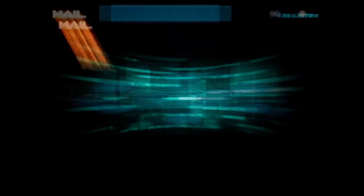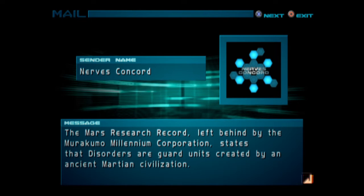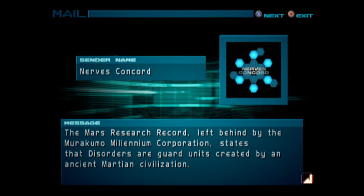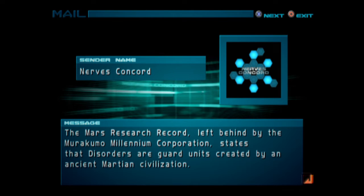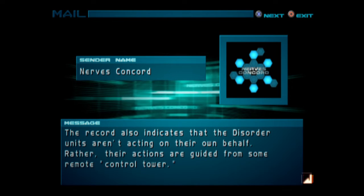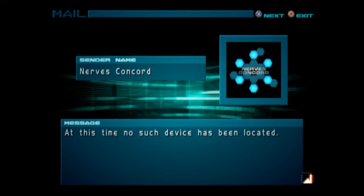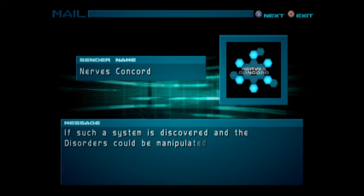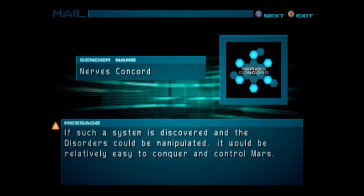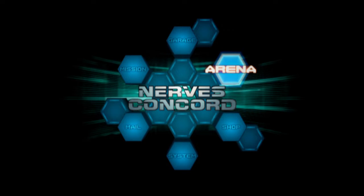New mail — from Murukumo, about Murukumo Millennium. Interesting. From Nurse Concord: the Mars research record left behind by the Murukumo Millennium Corporation states that disorders are guard units created by an ancient Martian civilization. The record also indicates that the disorder units aren't acting on their own behalf — rather, their actions are guided by some remote control tower. At this time no such device has been located. If such a system is discovered and the disorders could be manipulated, it would be relatively easy to conquer and control Mars. Interesting hearing about that old corporation from the first game.